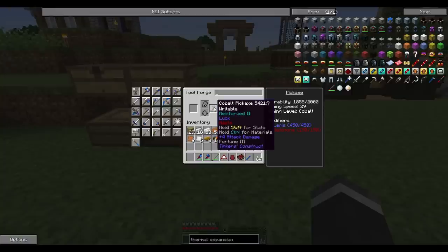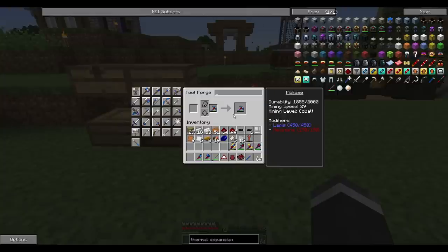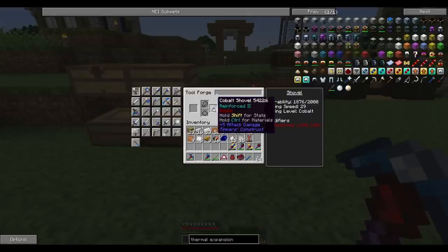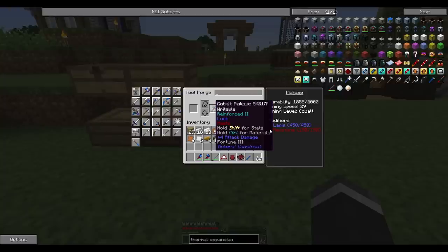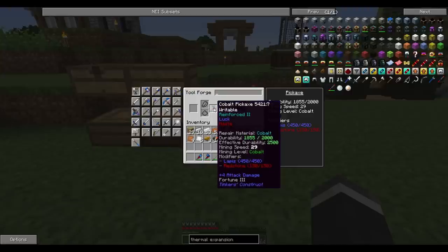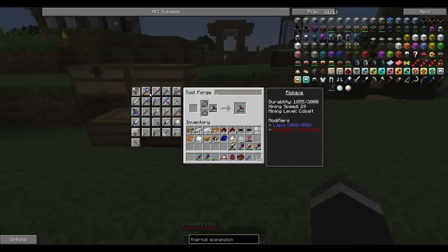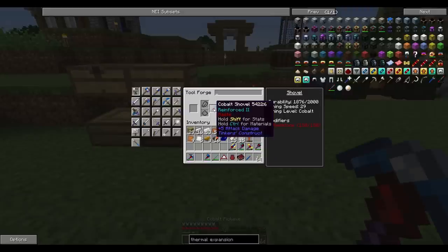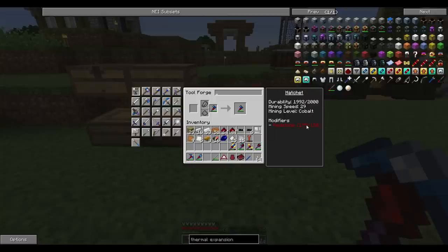I think we still have 3 modifiers left. You can put a diamond block and a notch apple — so gold blocks together — to get another modifier. You can also do a diamond and a gold block, and you can do a nether star to get another modifier on these things. This shovel also has 29 mining speed and 150 redstone. The tools are made from cobalt — this pick has a manyullyn rod, manyullyn tooth, paper binding, and a cobalt head. The shovel and axe are just manyullyn rods and cobalt heads with 150 redstone.